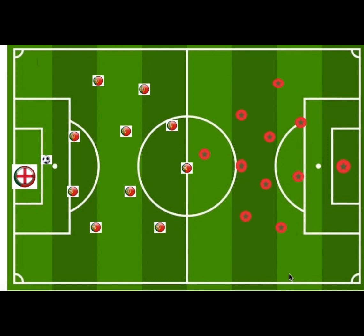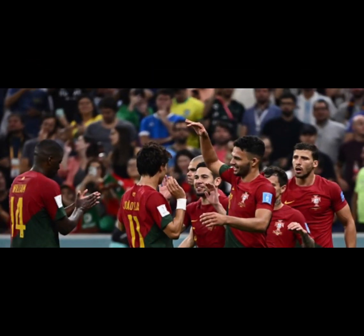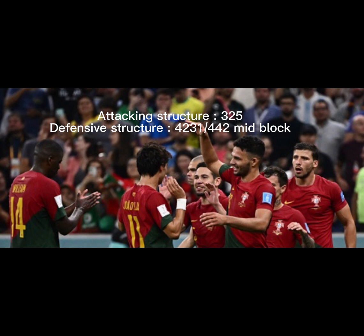Now we first dive into the analytical structure — the attacking structure and defensive structure of Portugal — and talk about the system that Morocco used. Portugal's attacking structure was a 3-2-5: 3 center backs, 2 in midfield, and 5 up front. Their defensive structure was a 4-4-2 and 4-2-3-1.